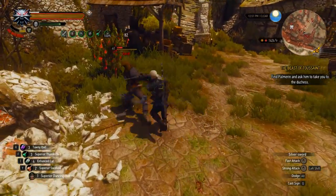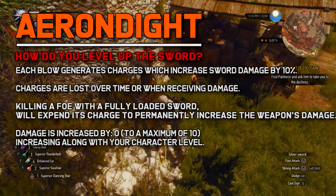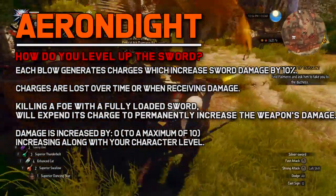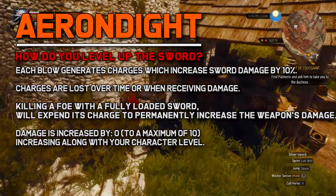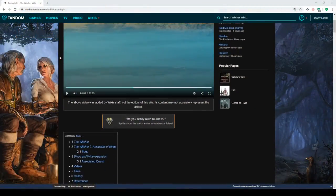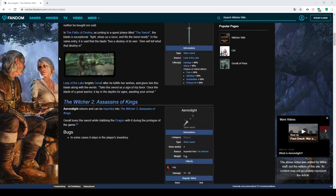Before we start we need to look at the mechanics behind leveling up the Erendite. To level it up you need to kill an enemy when it's fully charged. This will increase its damage by 2 and reset the charge to 0. It's also worth mentioning that if you take any damage while in a fight you will lose some of your charges. Therefore Quen is a very good choice for safety reasons. If you want to read more in depth about the Erendite I have linked a page in the description to the wiki.